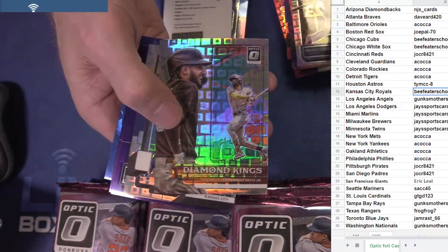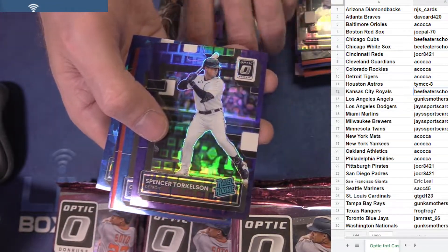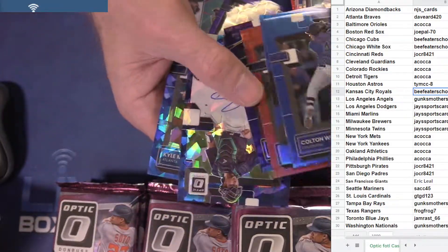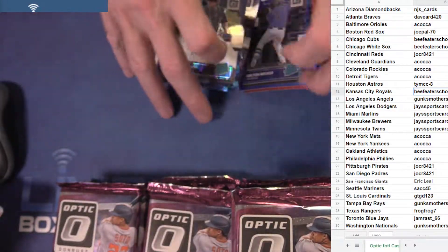Swarber, Tatis. Here's our first Torkelson — these cards will not stack, man. Nice Torque to 99. Another Riley to 35, and Mueller to seven.